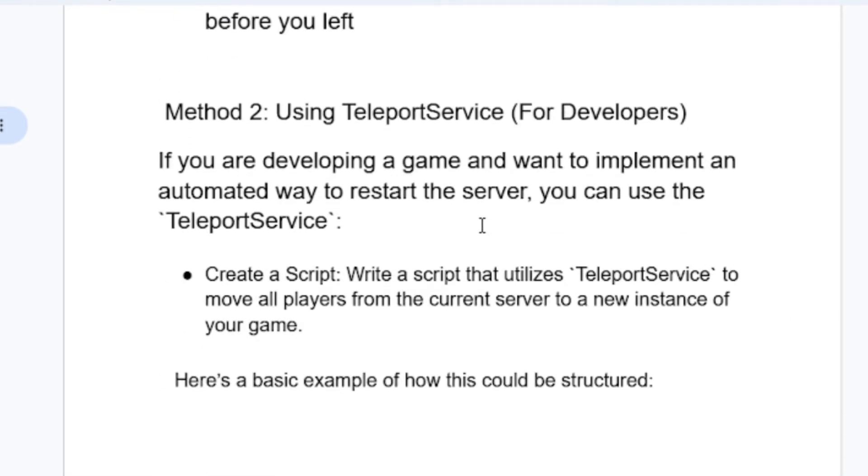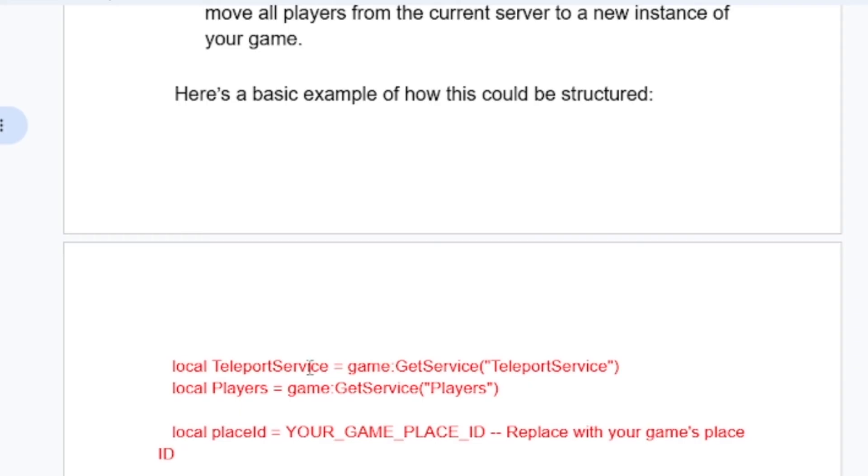Method two: if you are a developer, you can use a teleport service. If you're experiencing a game and want to implement an automated way to restart the server, you can use the teleport service. Just create a script that utilizes the teleport service to move all players from the current server to a new instance of your game. Here is a basic example of how this could be constructed.